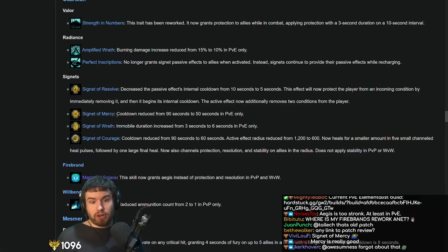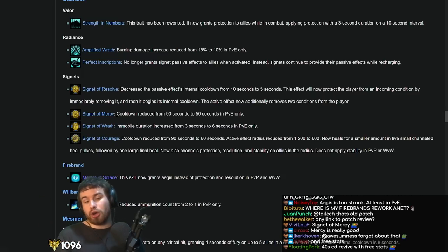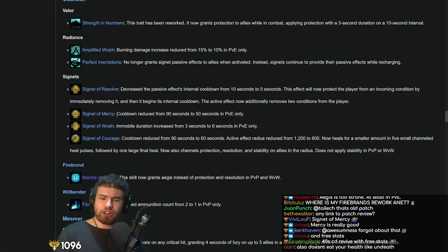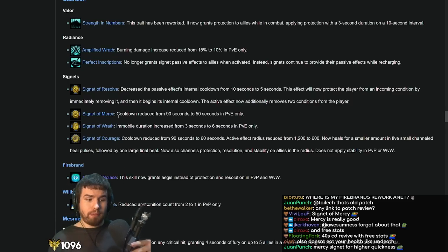The Signet Changes are actually bigger than people think — people are not really giving this credit, but these are actually quite significant. Signet of Mercy in my opinion is now a really good pick on any Firebrand build. This is a 40-second cooldown revive with a short cast, Quickness, and long range — it's actually Signet of Undeath but for Guardian. You can take it pretty easily on Firebrand — do Purging Flames, Quickness Mantra, and Signet of Mercy. Or for full DPS Firebrand, do Signet of Mercy, Signet of Wrath, Purging Flames, and drop Mantra of Flame as your third utility.